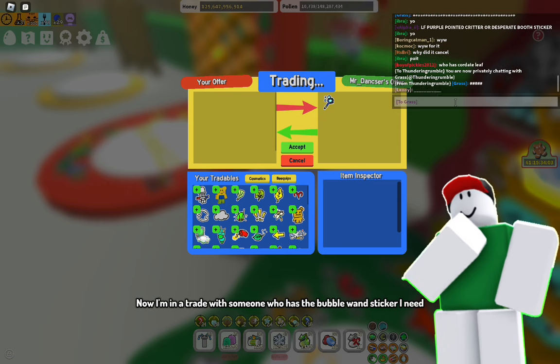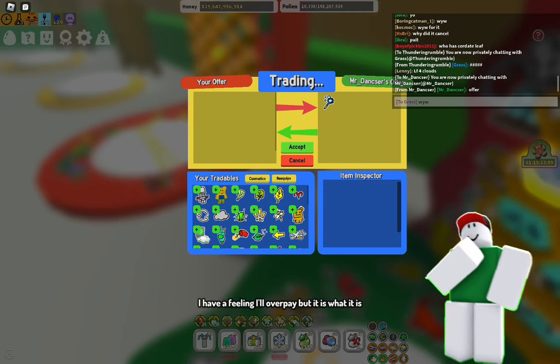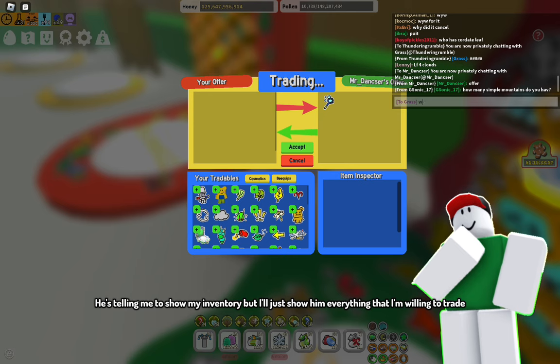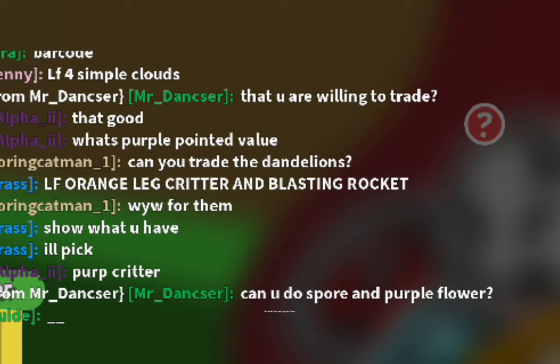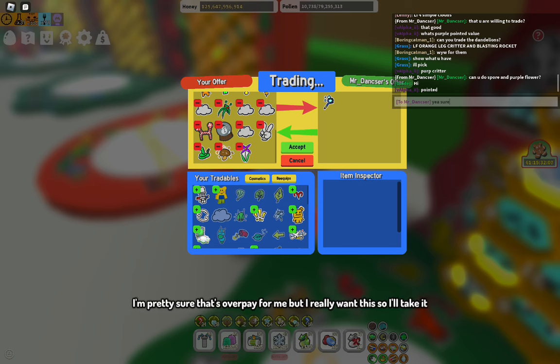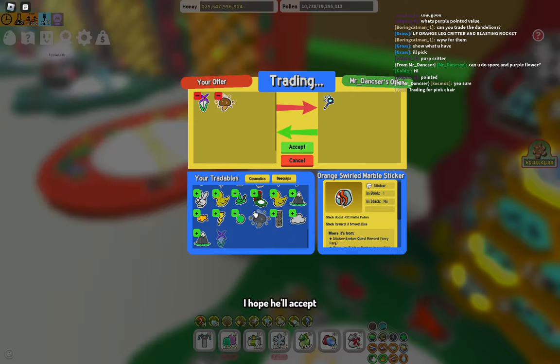Now I'm in a trade with someone who has the bubble wand sticker I need. I have a feeling I'll overpay but it is what it is. He's telling me to show my inventory but I'll just show him everything that I'm willing to trade. I found a spore covered puff shroom off camera — he wants it and a purple flower. I'm pretty sure that's overpay for me but I really want this so I'll take it. I hope he'll accept.